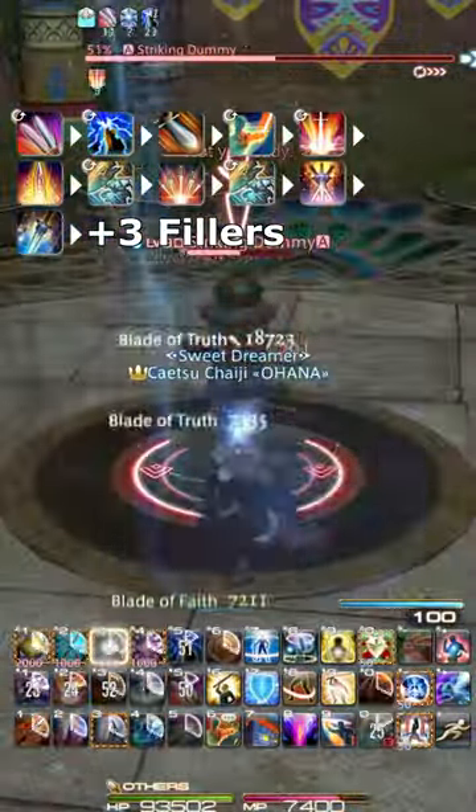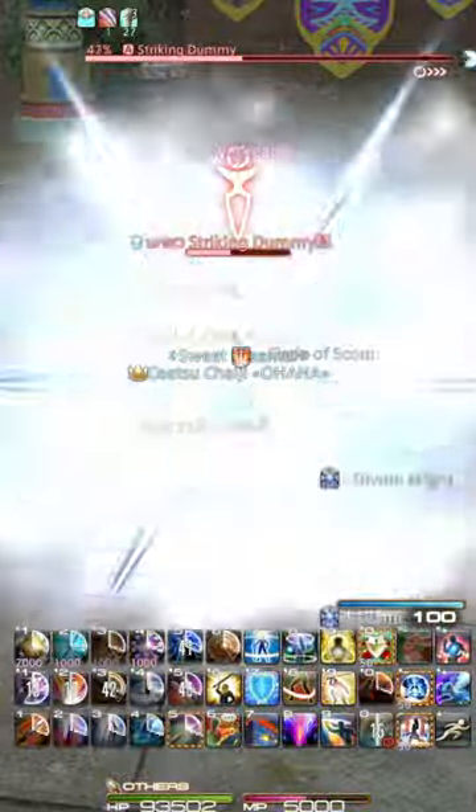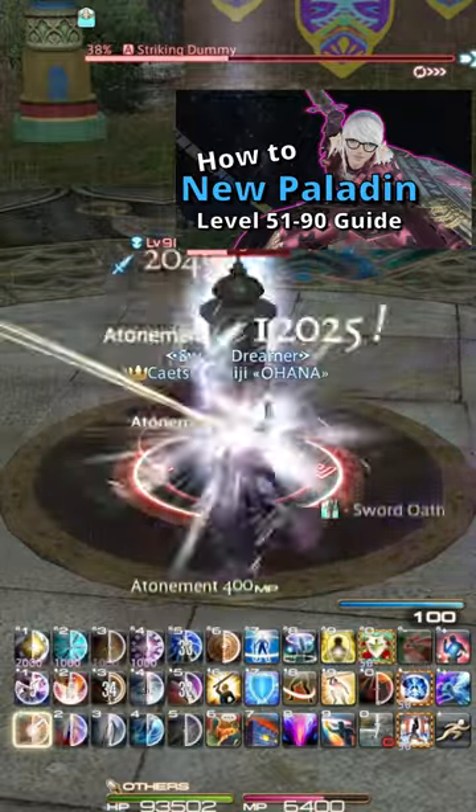The only exception is that you should use intervenes in pairs during buff windows. If you want the more detailed version, watch my level 51 to 90 New Paladin Guide. Enjoy!